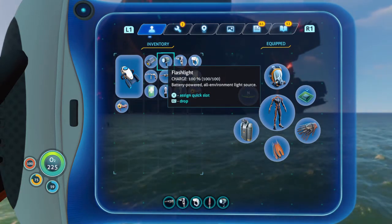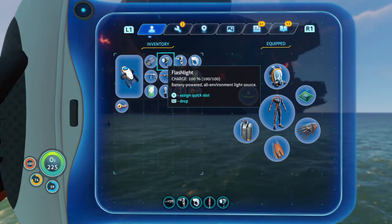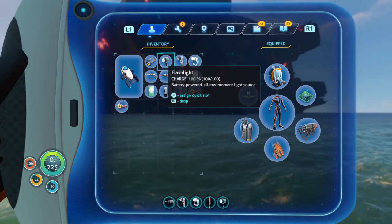The flashlight kind of goes without saying — you don't want to be in the dark in a cave or a ship fragment without light, get lost, and die from lack of oxygen. Keep this on you at all times.